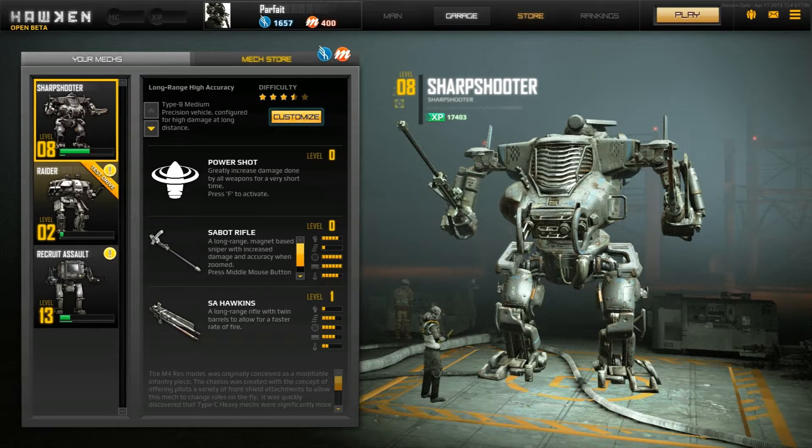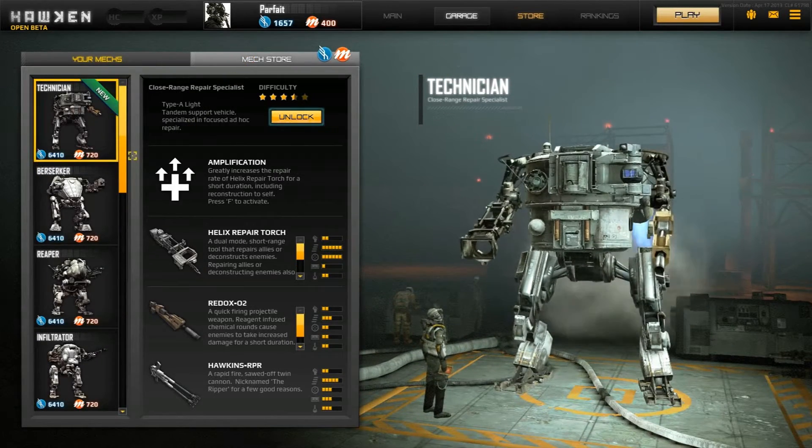What you're seeing right now on the screen is usually what you'll see when you log in the first time, and in fact, anytime. It will show your mechs that you have bought or that are in your garage, and then the mech store — this is where you buy your mechs.